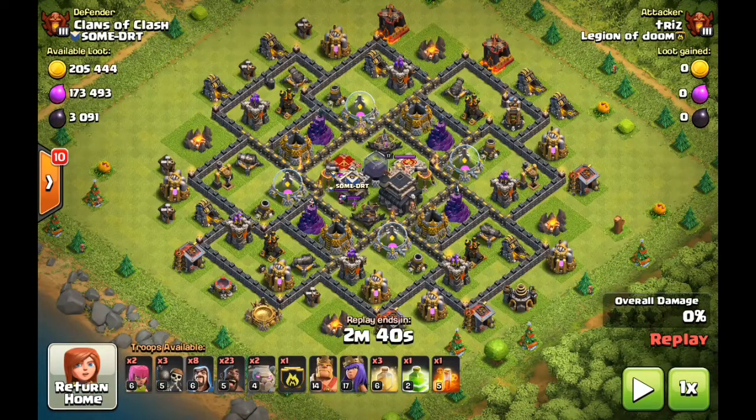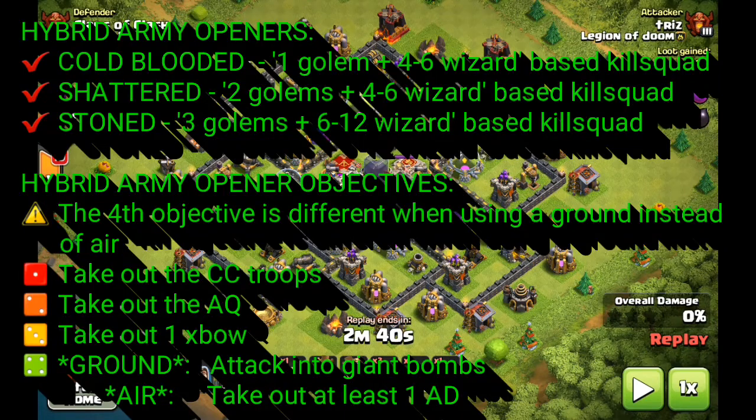Before I go over the raid objectives, I want to quickly cover what can be referred to as an opener. When we look at most attacks in the game, you actually have an opener that allows you to achieve a couple of objectives so that your second half of the army can take care of the second half of the base. The opener evolved based on the number of golems in a wizard base kill squad. You have what's called cold-blooded, which is one golem; shattered, which is two golems; and stoned, which is three golems. Each one of those words describes the number of golems you're using in the wizard base kill squad.